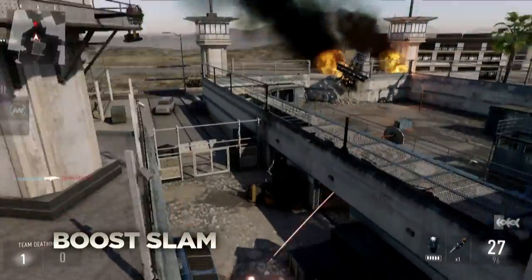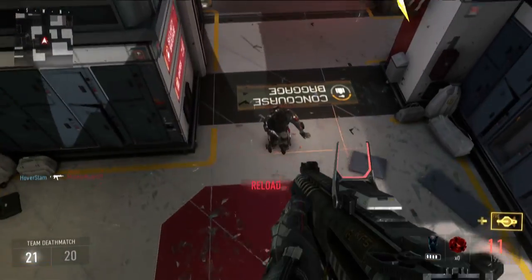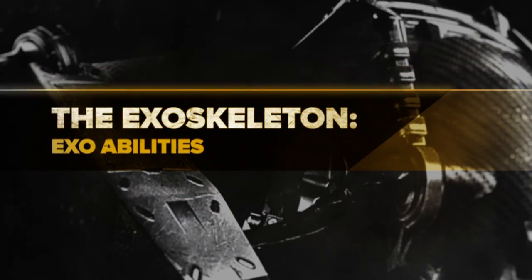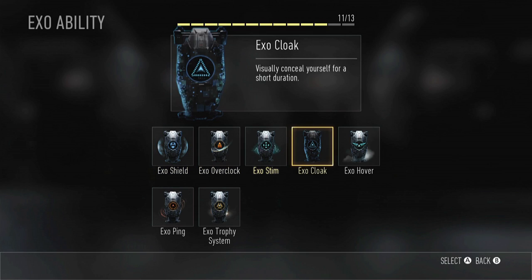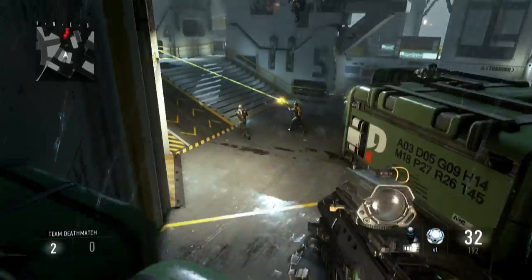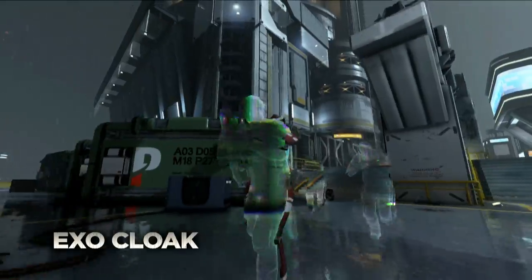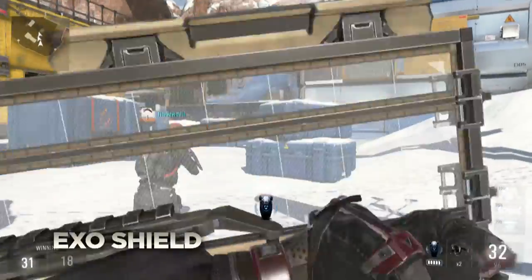And Slam, an all-new air-to-ground melee attack, will have you engaging in combat in ways you've never seen before in Call of Duty. Along with the all-new EXO movement, the EXO Skeleton can also be equipped with player-selected EXO abilities, which require strategic use of the EXO's battery, like Hover, Cloak, and Shield.